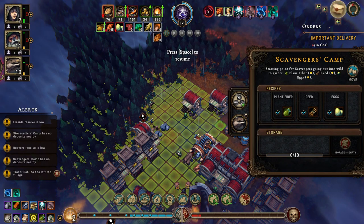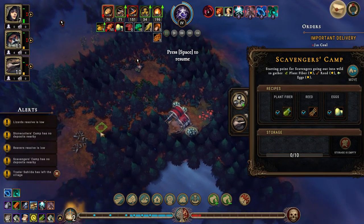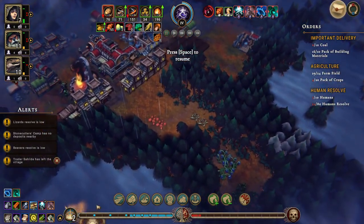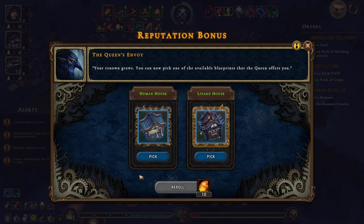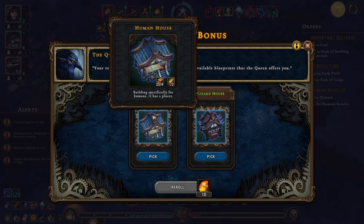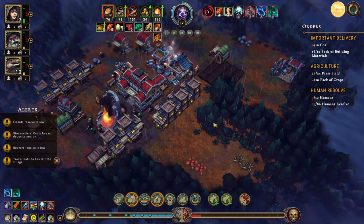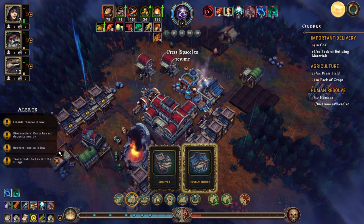The scavengers camp doesn't have anything to do right now - that's not good. Let's put that up there. And I think we'll get the Herbalists camp, and then we'll get the human house because we need to get their happiness up.